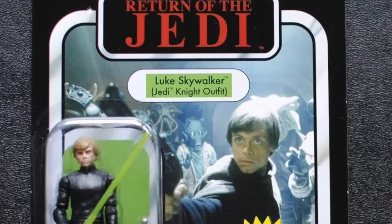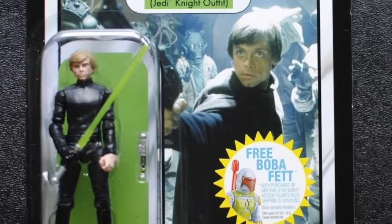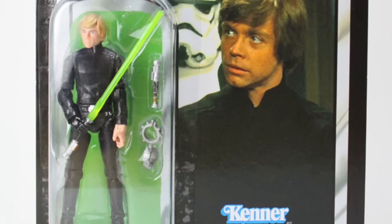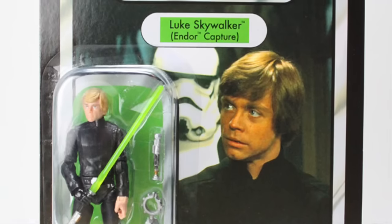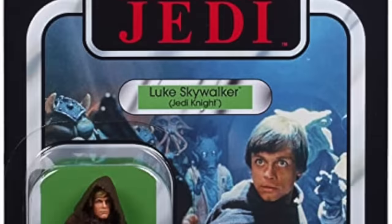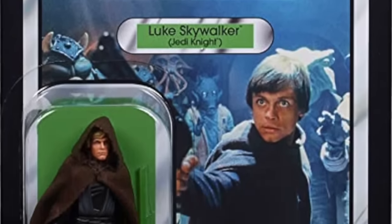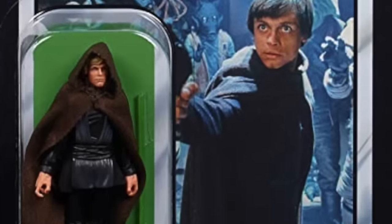Speaking of the modern line, here is an offender from there. The original vintage release of Jedi Luke came with card art using an image from the vintage line of Luke from Jabba's Palace. Hasbro realized this was incorrect, renamed the figure 'Endor Capture,' and updated the photo, because Luke wears two different outfits — he takes off part of the tunic and wears the bodysuit later on the Death Star and on Endor. Later, Hasbro released an actual Jabba's Palace Luke Skywalker that correctly included the brown sleeveless cloak for the very first time in any figure.